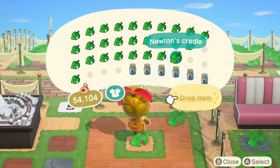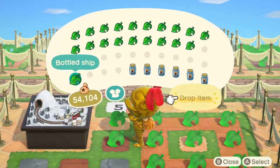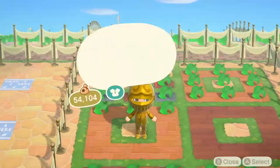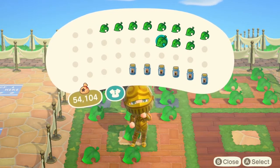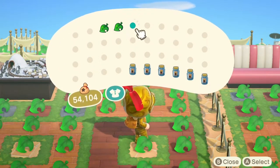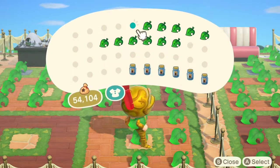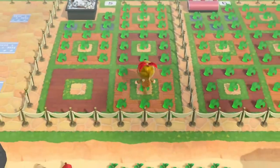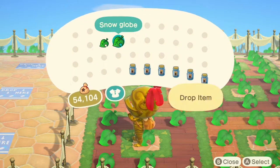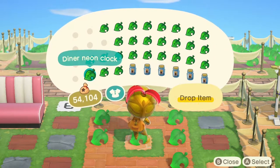Whilst doing this video there are so many things I would love for them to introduce into the game to help when you're trading or cataloging items. It's such a big part of the Animal Crossing community — everybody wants to trade, everyone wants to catalog — and I really think they need to make it easier. Even a trading screen where both players can accept a trade would help, ruling out situations where people put items on the floor and get scammed.